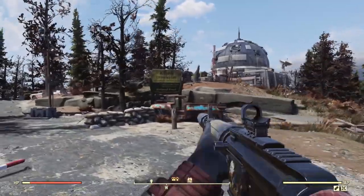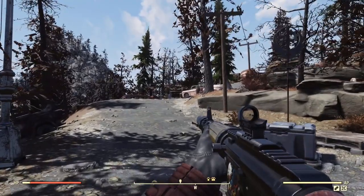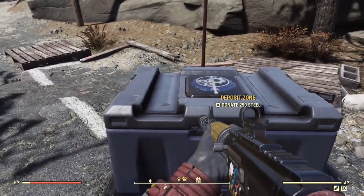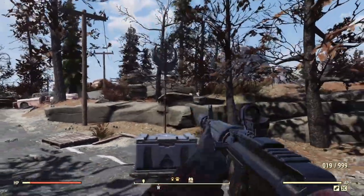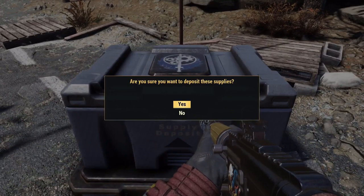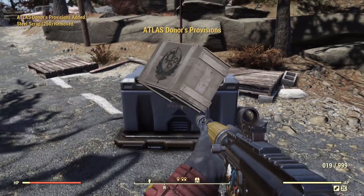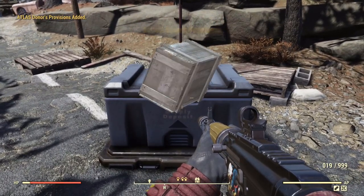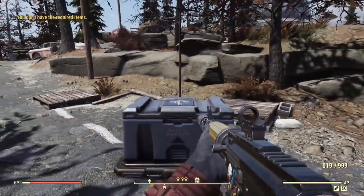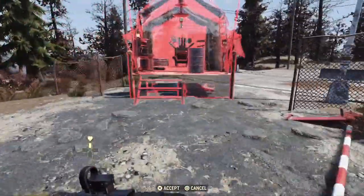Hey everyone and welcome back to another Fallout 76 video on the channel. This is now the third community challenge daily thing for the Fortifying Atlas, and this one is going to be for cork. In this video I'm going to show you loads of different locations that you can get cork. Make sure to watch all of them because you don't get very many cork from each one — it's an absolute nightmare to get. You're going to have to farm each and every one as much as possible if you want to help out the cause.